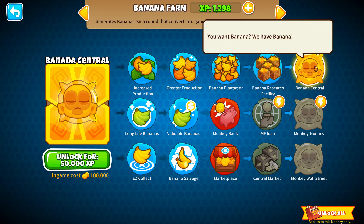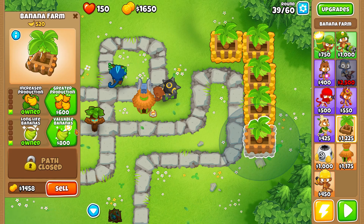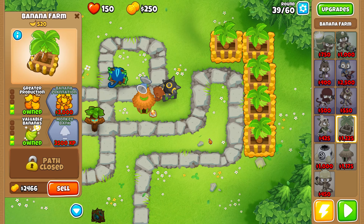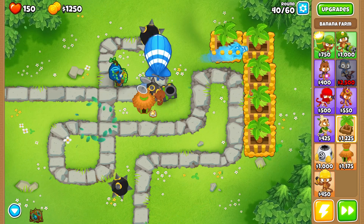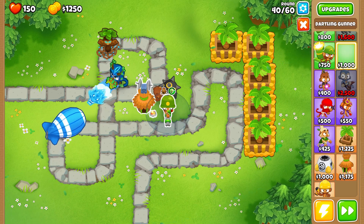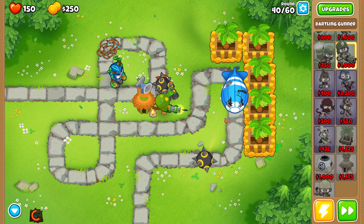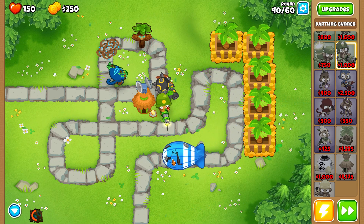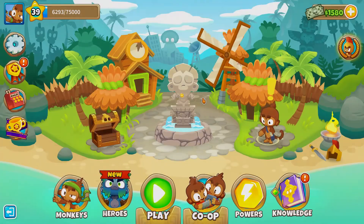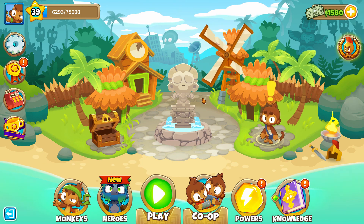Banana central — you want banana? We have banana. I don't know what that does but it costs a ton, so I'll have to get that. More valuable bananas and production on this guy, and we are looking good. I think they're all completely upgraded to that. We'll get the banana plantations later. I realized there's a mistake here — that's bad. I'm definitely dead. I was too greedy with bananas. So here's the issue: we died. Well, good game guys. As you can see, I'm really good at the game and not too focused on any one thing, and I did not forget that it was round 40. Thank you all for watching and I'll see you next time.